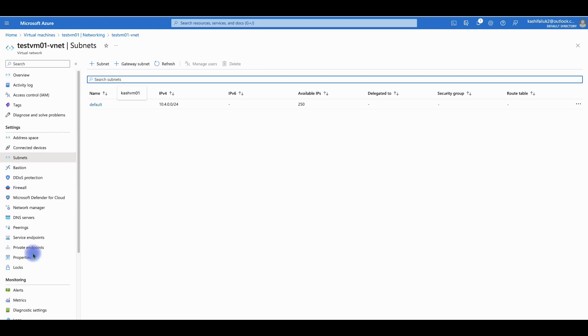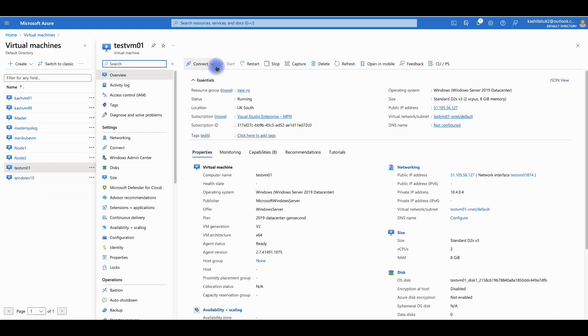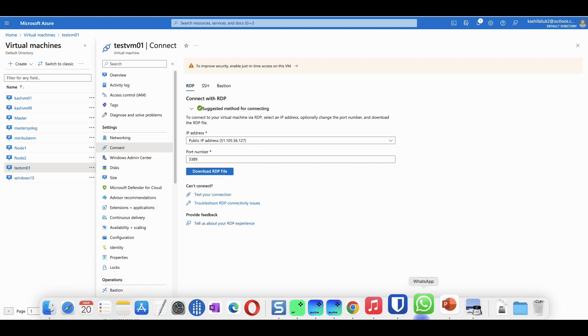Going back to the virtual machine — for a Windows virtual machine we use RDP. You download the RDP file, connect, and use your username and password. At this stage I'm using a Mac, so I'll show you how to use a Mac to connect to this virtual machine. Let me search for my Remote Desktop app.